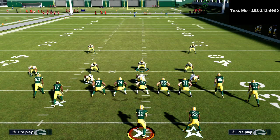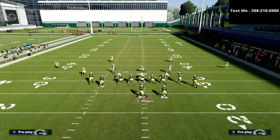From gun compression, they can do a lot of different things, but it really revolves around two main routes: corner routes and crossing routes. The way we're going to defend this is with our zone drops.